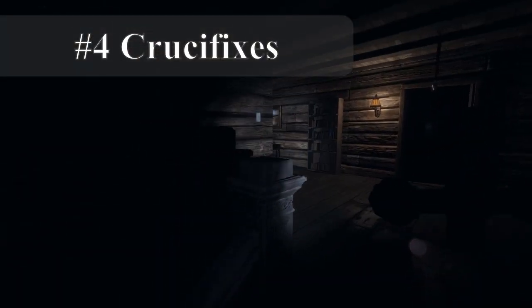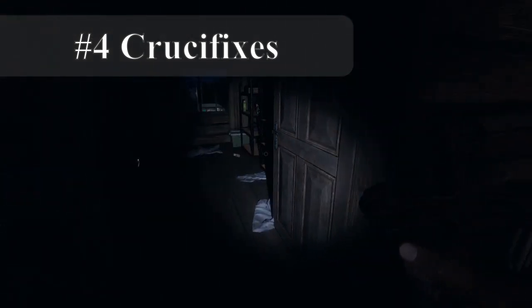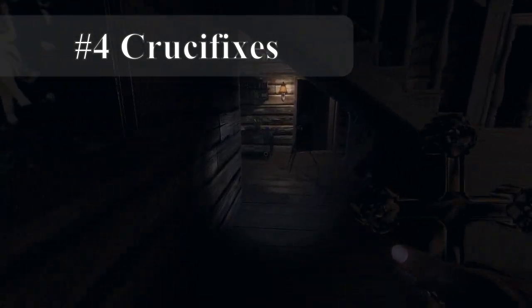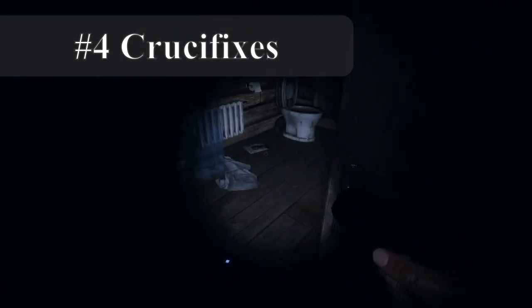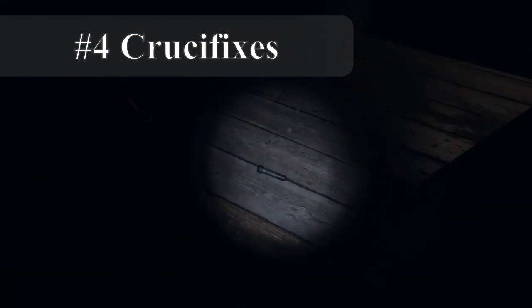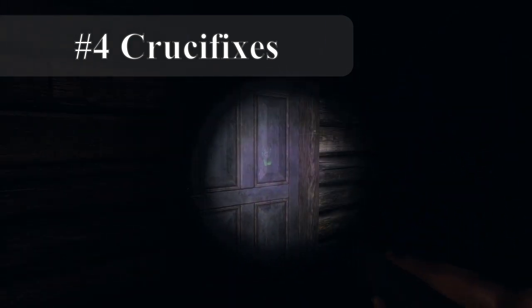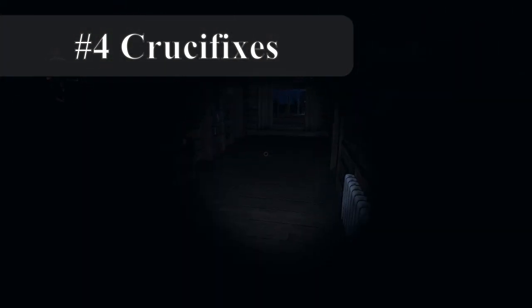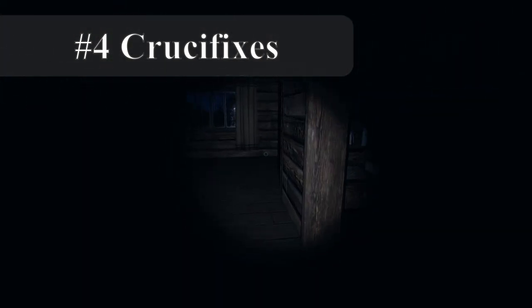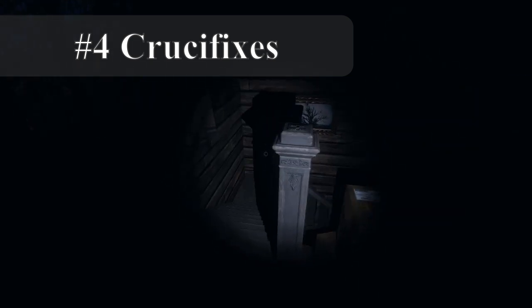Four: crucifixes — more specifically, when and where to use one. This is more straightforward than you think. Once you find the ghost's favorite room, place a crucifix in the middle of it. Crucifixes stop the ghost from hunting and will only work twice before disappearing. If a ghost begins hunting and is within three meters — five meters for the Banshee — of a crucifix, it will cancel the hunt, teleport the ghost back to its favorite room, and take a protection charge off.